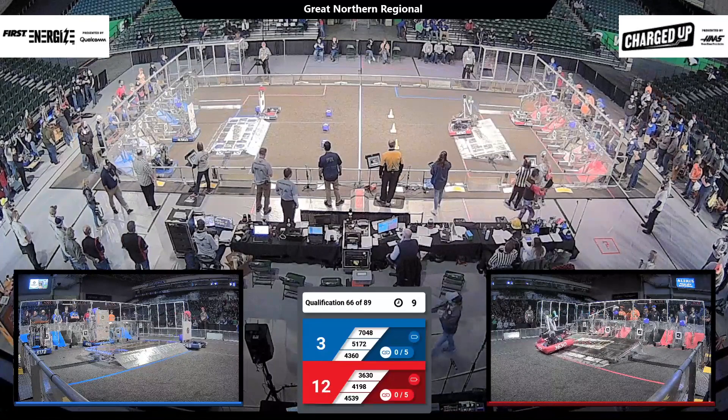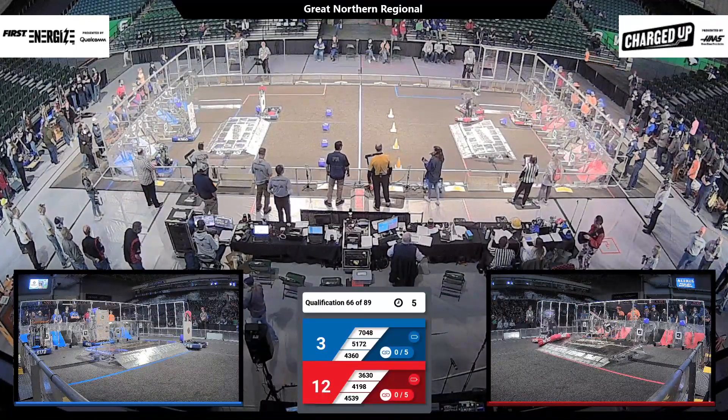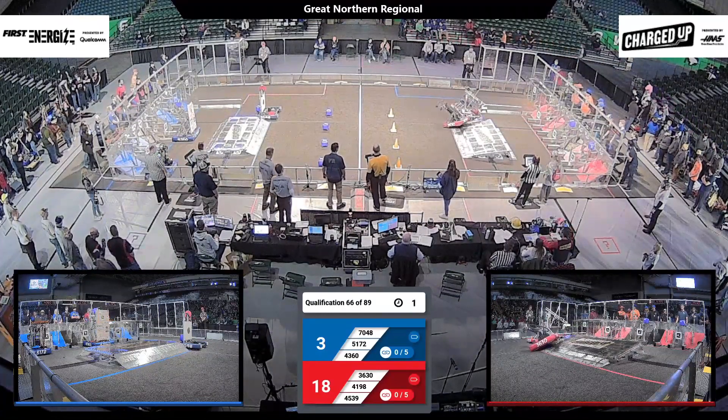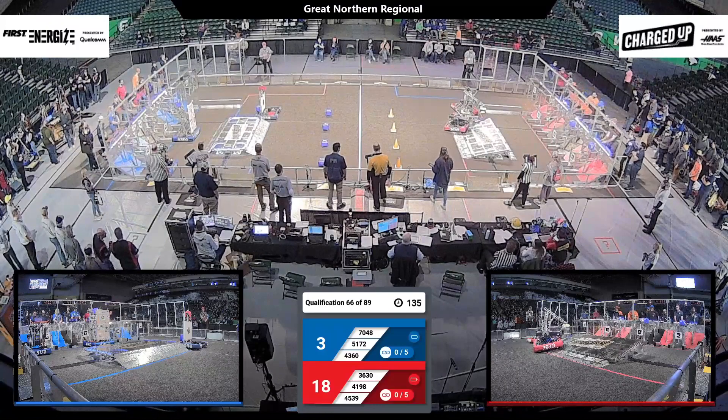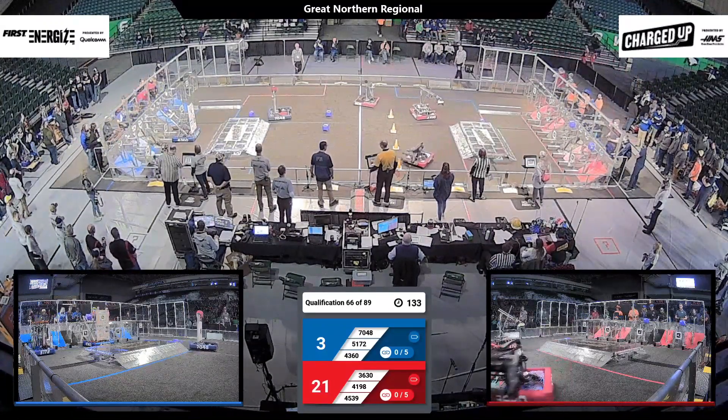Red Alliance is setting three cubes into their grid for points. Blue Alliance has a robot in the center field, crossing that community line for mobility. At this point, the Red Alliance does have a slight lead of 21 to 3.